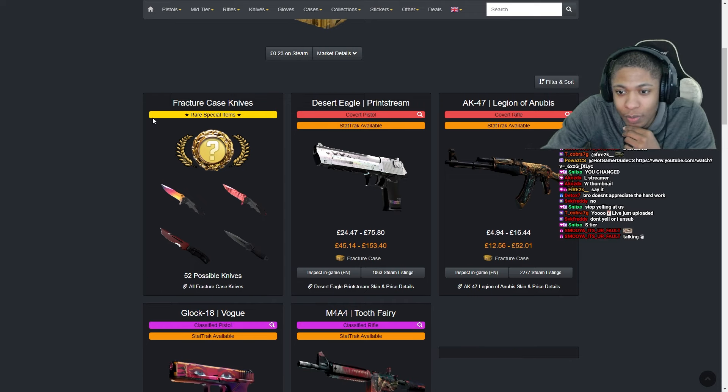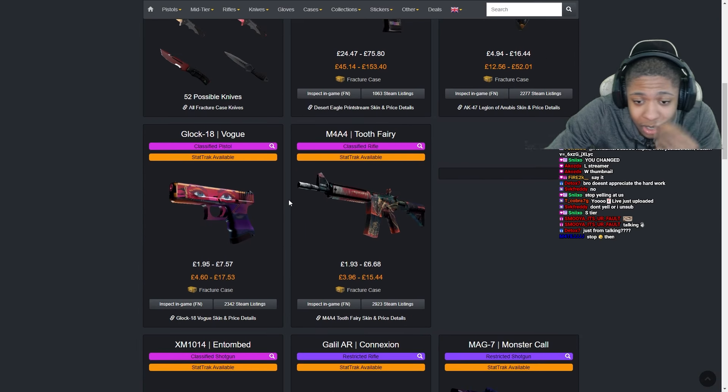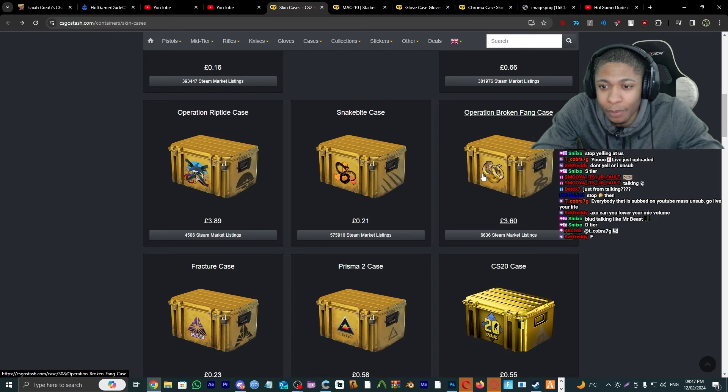Fracture Case — one of my favorites. Desert Eagle Printstream, AKA Anubis — I fucking hate that skin, did the trade-up today and I'm still mad about it. But it's up there, I'm gonna give this an A tier.